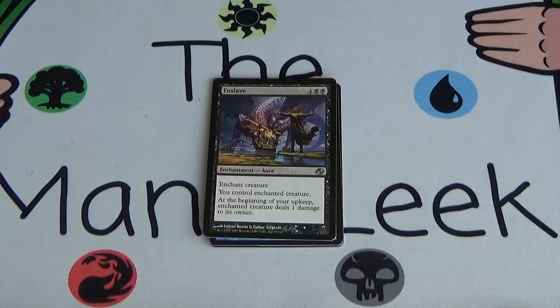Enslave — 4 black black for an aura. Enchant creature. You control the enchanted creature. So it's Mind Control. At the beginning of your upkeep, enchanted creature deals 1 damage to its owner — so that would be you, because you control it. I would take and play this. I would take and play Mind Control that deals a damage to me a turn. This seems totally solid to me. Mind Control — always good.